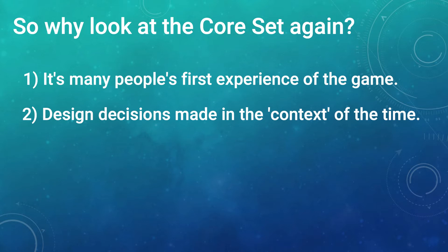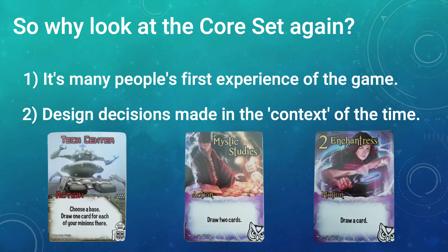The second, third, and fourth points generally tie in together. When I say context of the time, the world of Smash Up may only have been 8 or 12 factions big, maybe a little bit more depending on how far ahead they were designing the game. They couldn't possibly know how big the game would become and just how many factions would be in the game. I generally think the game is balanced extremely well. A good example to highlight this point would be draw power. If you look at the core set factions, draw power is extremely scarce. Draw power was considered to be a very powerful mechanic, so they made it the identity of one of the factions, the Wizards.